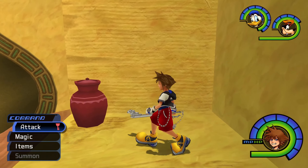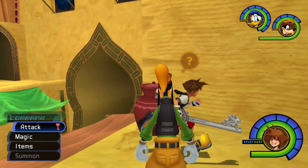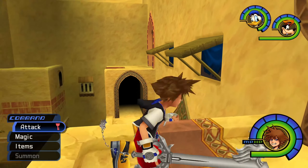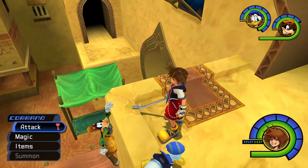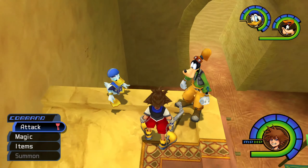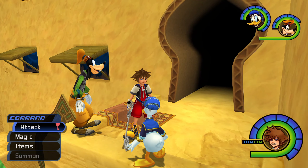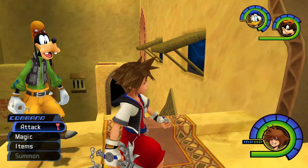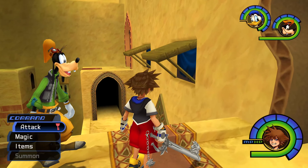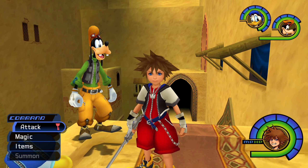The thing about Agrabah is there's more than one way into any given room or section of the map. There's a little carpet draped over the side, and there's a doorway up here — but who is actually coming up here? Certainly no one from street level, unless you're a spry young Disney anime kid like Sora.